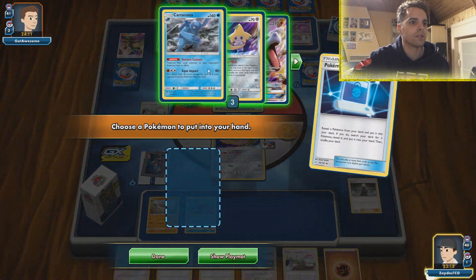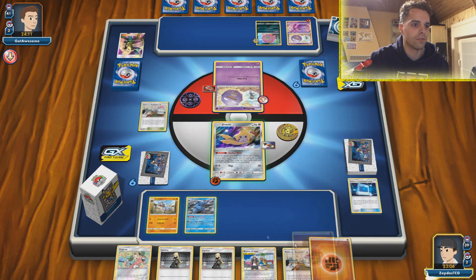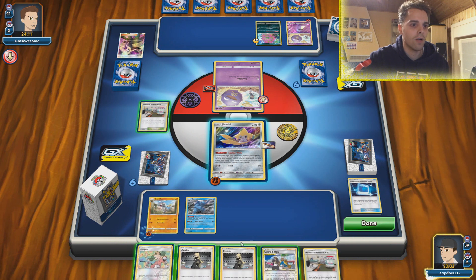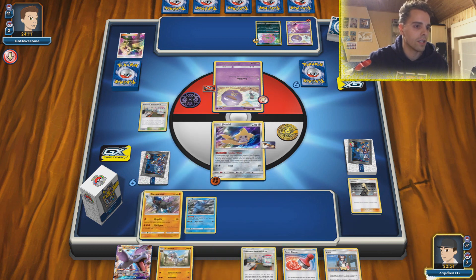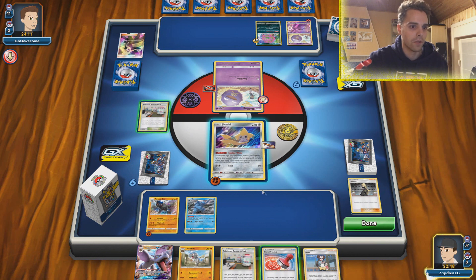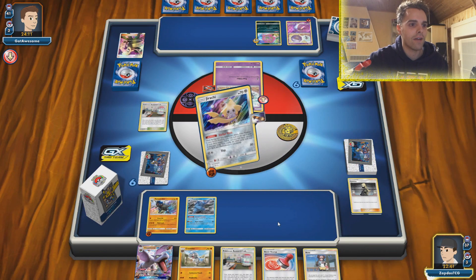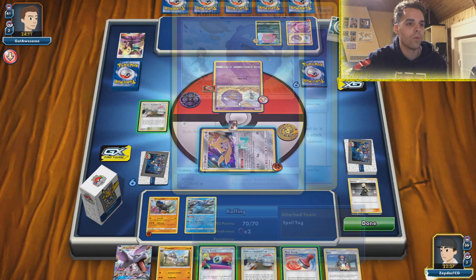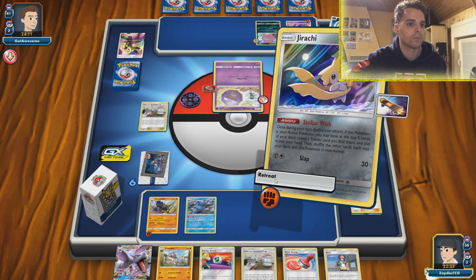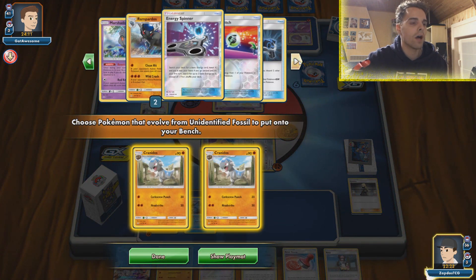Caracosta is up and rolling — getting a Fighting Energy over there. Guzman Hala would be nice to find the Karate Belt, but we're not behind in prize cards so Cynthia it is. We have our Rampardos ready to go and strike but not just yet. Using Stellar Wish — we have Energy Switch which is fantastic for next turn. Still don't have an energy though, which is a little scary. We can use Clean Hit for 60 damage which is not enough to knock out the Koffing — might as well two-shot this guy.